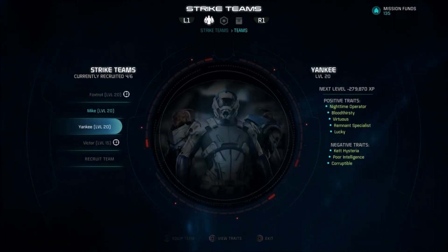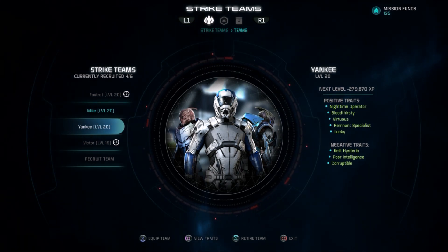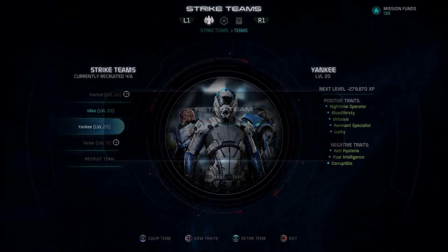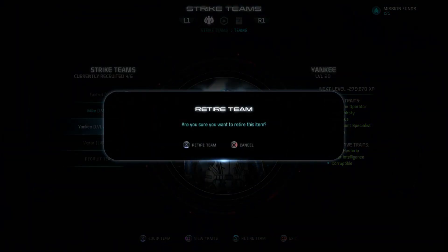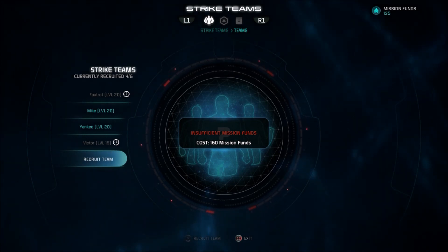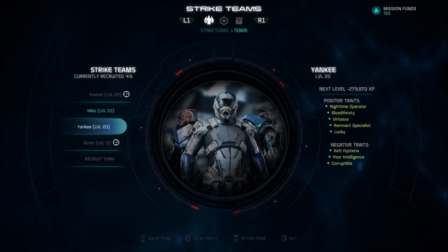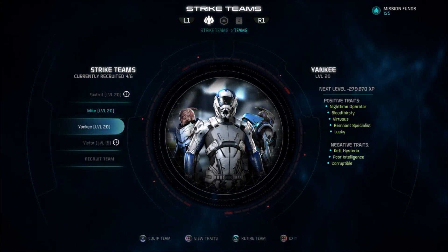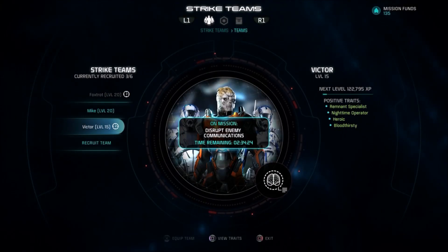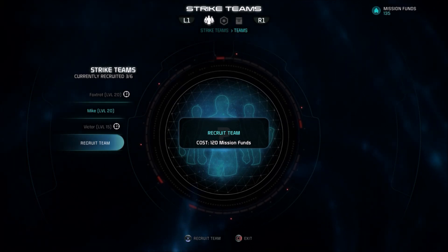I'll just disband Team Mike on camera — they won a couple of gold missions on their way up, so I think they paid for themselves. What I'm curious about is: it costs 160 funds to recruit a team — is that because of the total number of teams I've recruited, or because it would be my fourth team? Let's see if getting rid of a team so we only have three affects that. It did make a difference — we can now afford to recruit any team.